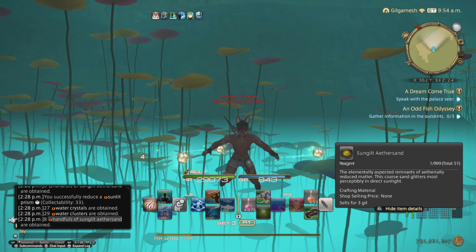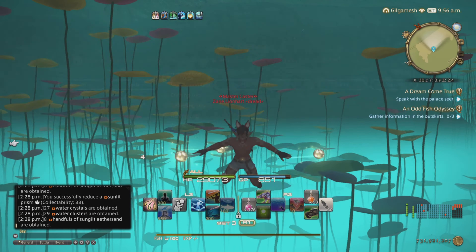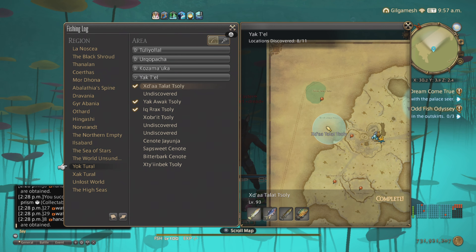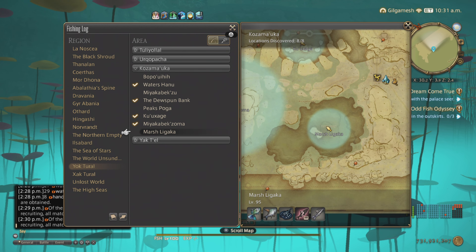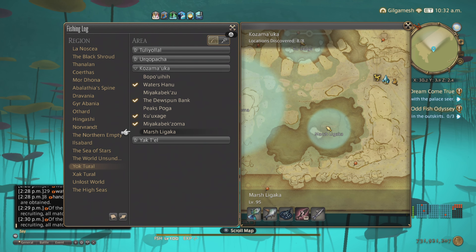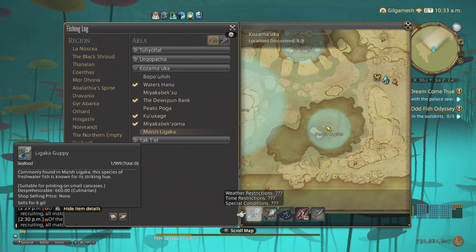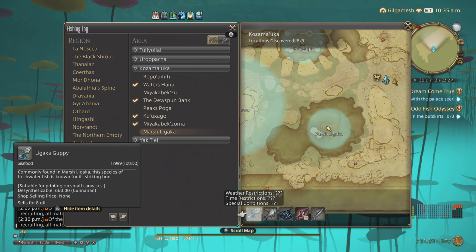That's how you guys get the Sunglit Aether Sand through spear fishing. The other method is through bait and tackle. Here it is — it's in Kazamauka, right about here, at the Marsh Ligaka. I love the names, by the way.